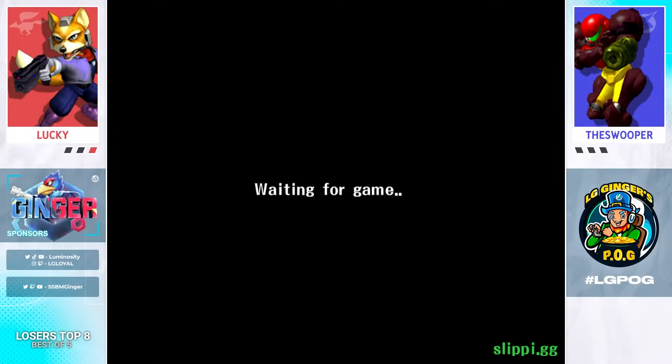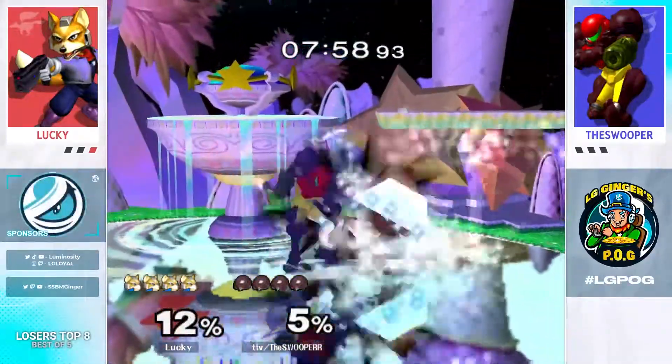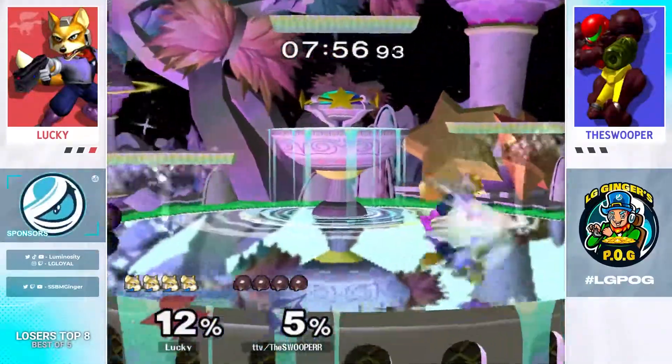Just waiting on the counterpicks. Swooper baby. You won the amateur bracket? Let's go, Nick — that's awesome to hear. Congratulations. We've got Fountain of Dreams for game two — a pretty classic counterpick in this matchup.